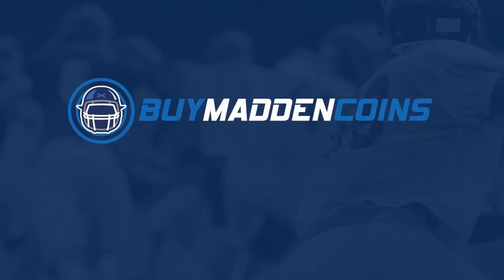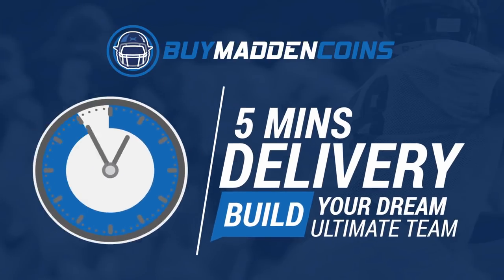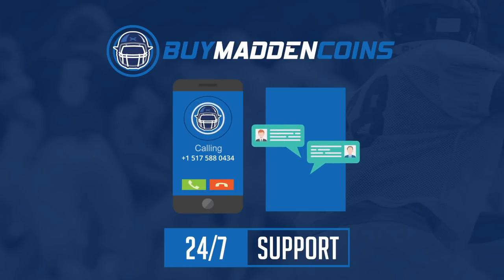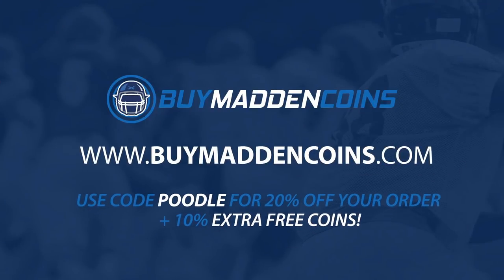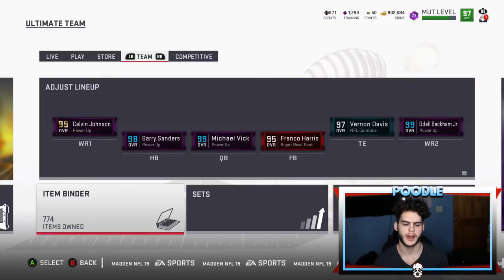For cheap, fast, and reliable coins, make sure to head on over to my sponsor buymaddencoins.com — they've got quick delivery, 24/7 support. Make sure to use code 'poodle' at checkout for 20% off and an extra 10% coins at checkout.